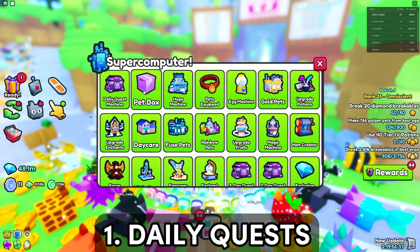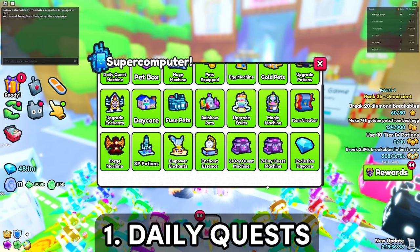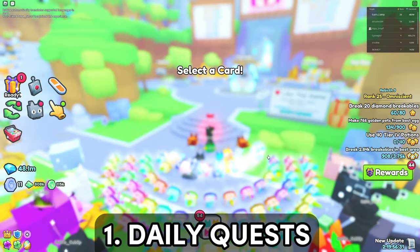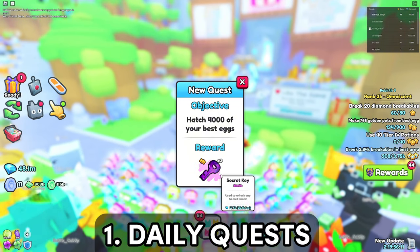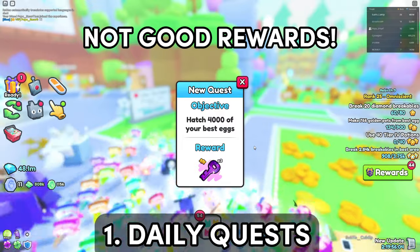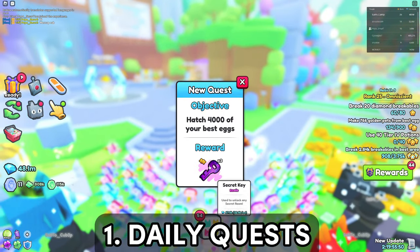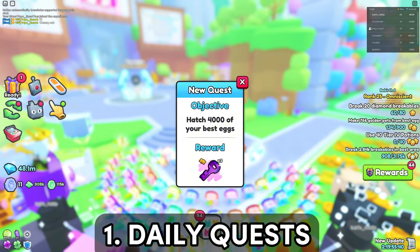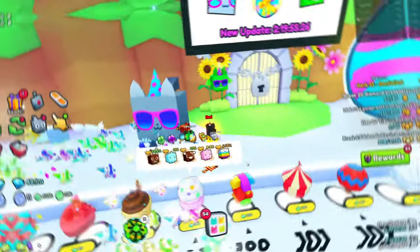There's a daily quest machine — the one-day, the three-day, and the seven-day one over here. If you go into one of them and select a card, they're of ideal difficulty, but the problem is the rewards are not great. These might be rewards for beginners, but they should definitely scale. They kind of just added these quest machines and didn't really do anything with them after that, so hopefully they revamp this and make it better.